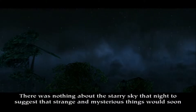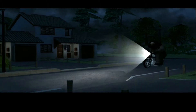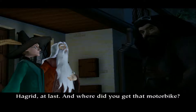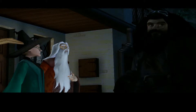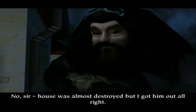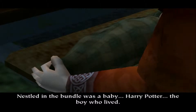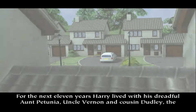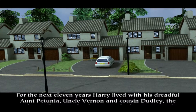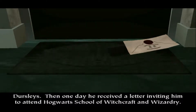There was nothing about the starry sky that night to suggest that strange and mysterious things would soon be happening. Hagrid, at last. And where did you get that motorbike? Borrowed it, Professor Dumbledore, sir. No problems, were there? No, sir. House was almost destroyed, but I got him out all right. Nestled in the bundle was a baby, Harry Potter, the boy who lived. For the next eleven years, Harry lived with his dreadful Aunt Petunia, Uncle Vernon and Cousin Dudley, the Dursleys. Then one day, he received a letter inviting him to attend Hogwarts School of Witchcraft and Wizardry.